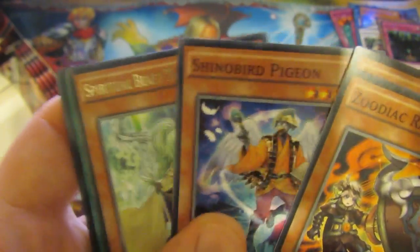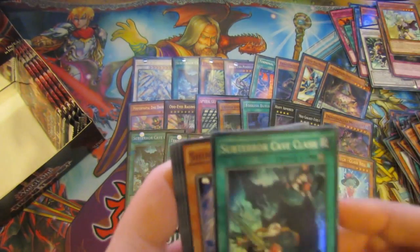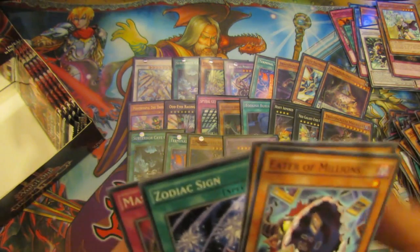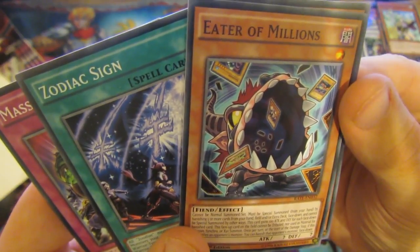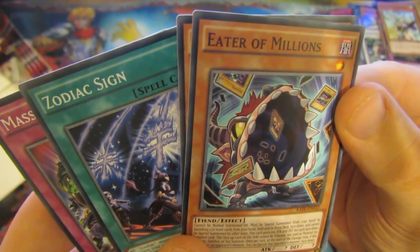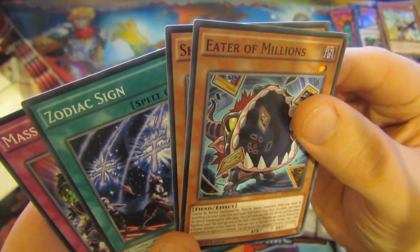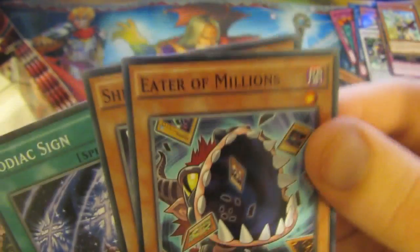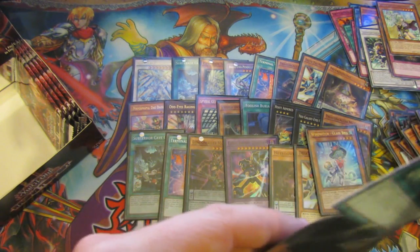Let's head out — Ram Ram again, with a Spiritual Beast Tamer Windor and Sub-Terra Cape Flash. Eater of Millions — that's an interesting looking card. Special Summon by banishing 5 cards from your hand, extra deck, or face down. Hand filled up extra deck — Jesus. 100 attack for each face-down card banished. That's not a very good card to be honest, in my view — it doesn't look very good. And it may have some crazy potential.